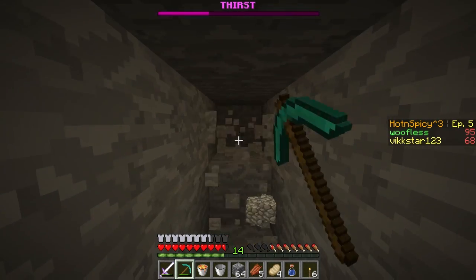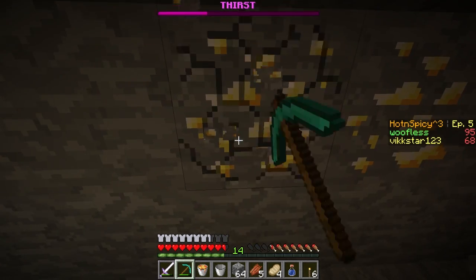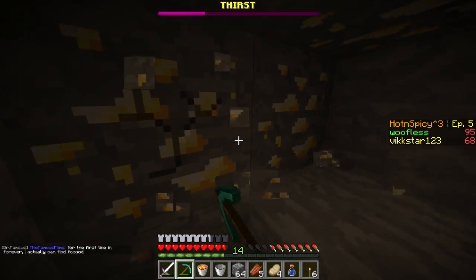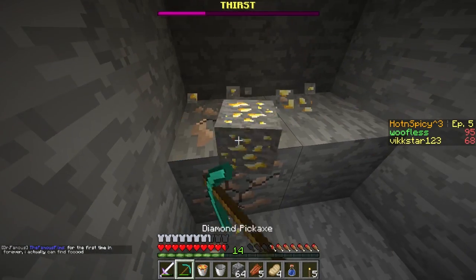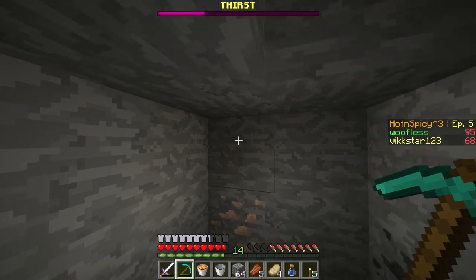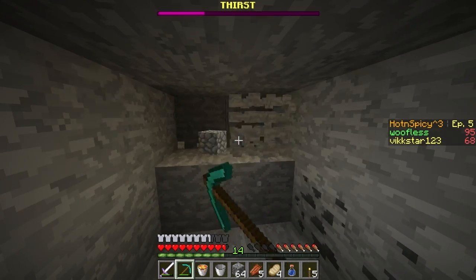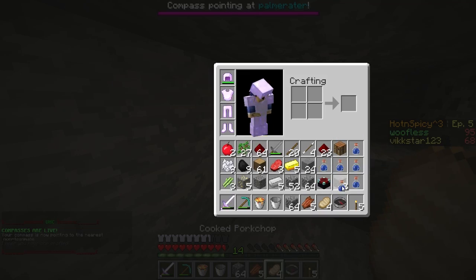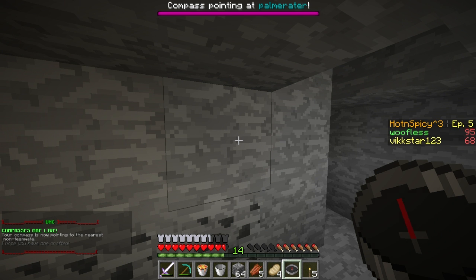I found gold! Kind of strip mining — sorry not sorry! I don't hear anything so I've got to strip mine. So we have enough for another golden apple, right? I just found five more gold — beautiful! Compasses are now live. Which compass bearing? Palmraider is now north, mine's pointing to Pocket Island.